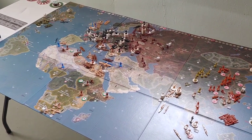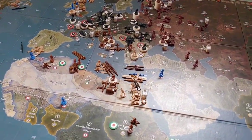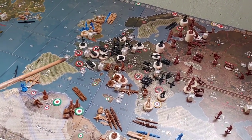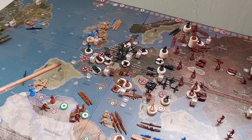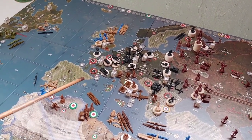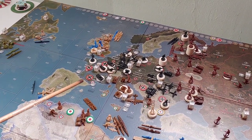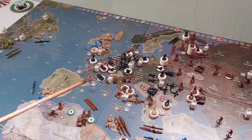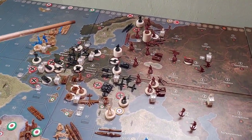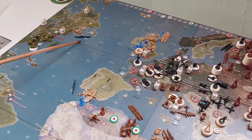Turn one is in the books in Axis & Allies Global 1940. A lot of typical moves, nothing getting too crazy. Germany did the usual — they took out France, taking Paris, Normandy-Bordeaux, and Southern France. All three European French territories went to Germany. Some people leave Southern France for the Italians, but I like to make Germany as strong as possible since they carry most of the heavy workload for the Axis in Europe. Germany also activated Bulgaria and Finland, and came over to take out the Canadian naval units in Sea Zone 106.